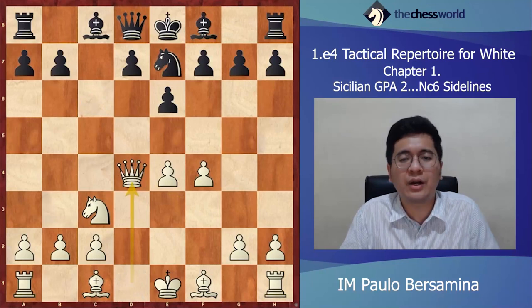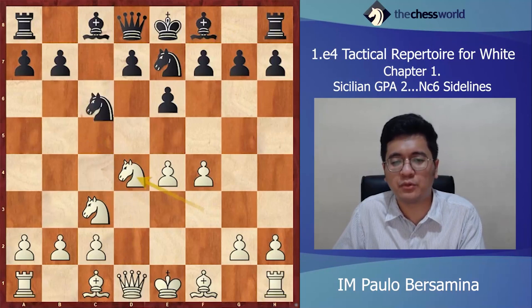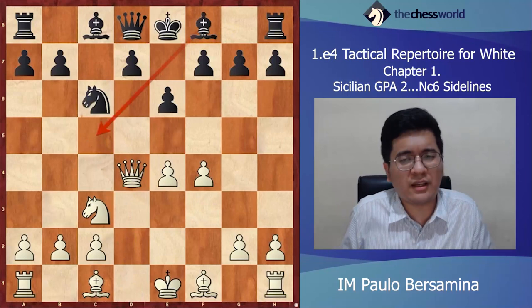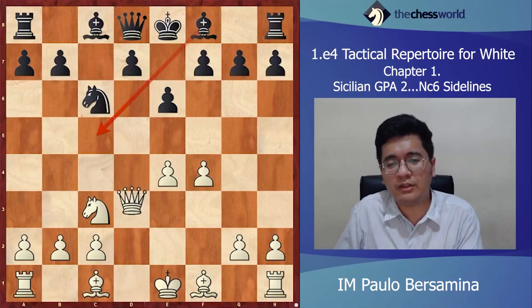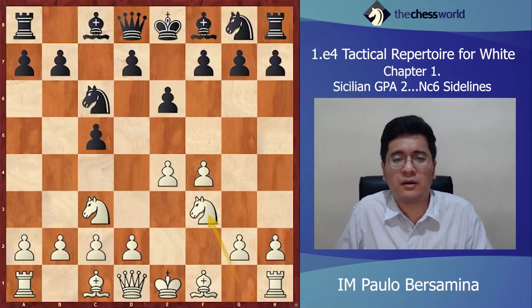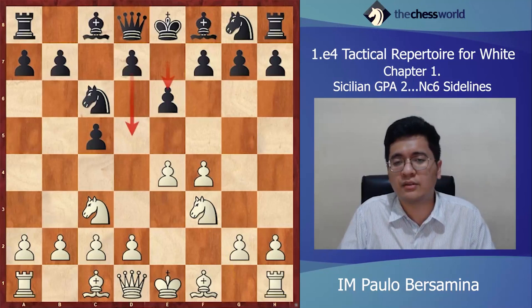Those are the lines in the Nge7 variation, which transposes to some lines of the Open Sicilian — but it's very short compared to the actual Open Sicilian. This is one of the few times we play d4 and transpose. It's very important to know this so you'll have an advantage if your opponent tries the Nge7 move. On the next video we'll discuss the d5 move, which is the main line in the e6 variation against the Grand Prix Attack, and also the g6 main line. See you on the next video, thank you very much.